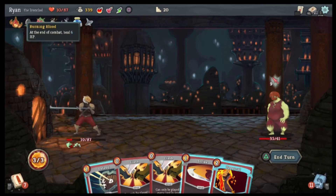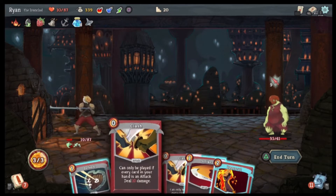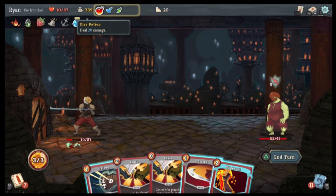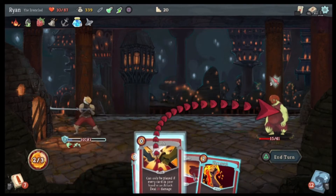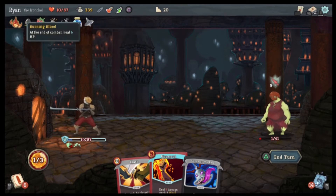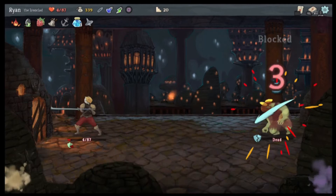Whenever I play 10 cards, draw a card. Improves block gained by cards — okay, hold on, I'm looking at my damage stuff. Deal 10 damage, deal 10 damage, deal 4 damage — he plans on block and attack. So fire potion — throw it. Defend, do that, do that — oh, I just screwed up. Strike, strike, strike — there we go.